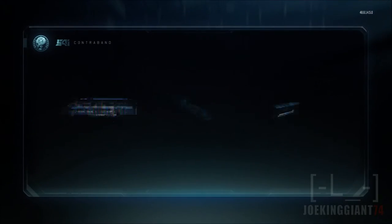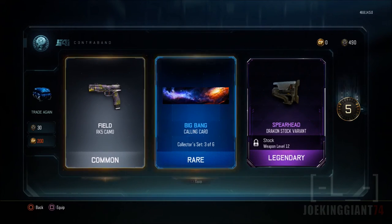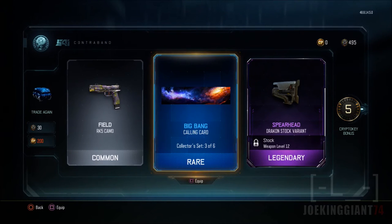Let's spend another 30 — please give me a cool camo. I got a collector's item — I got something for the Dragon that will actually make it look like the sniper from Black Ops 1. I forgot the name of it, I think it was called the WA2000 or something like that. This one doesn't even look good though.